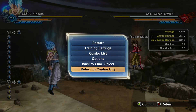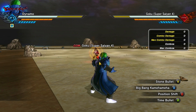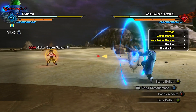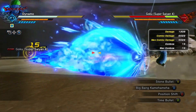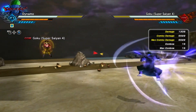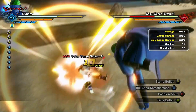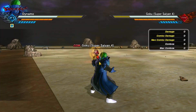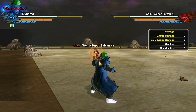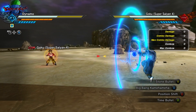Number 10. Starting off this list, we have Big Bang Kamehameha. Now this move is somewhat of a controversial pick, because this move is actually kind of decent. It's pretty handy for when you're playing extra missions or raids, because you can teleport directly in front of the enemy and blast them with it if you fully charge it. So why is this move on the list? Well, it's on the list because I want this move to go back to the way it was when DLC Pack 7 came out.